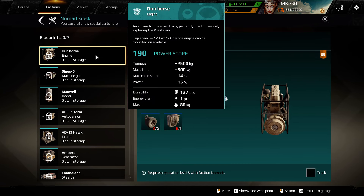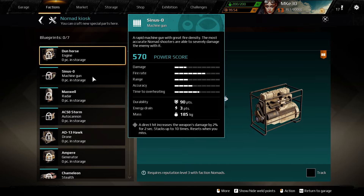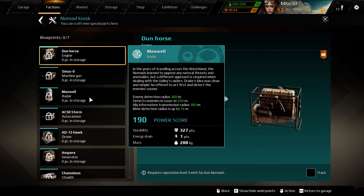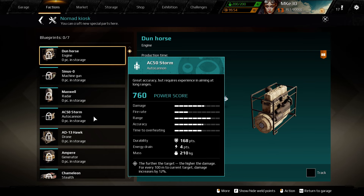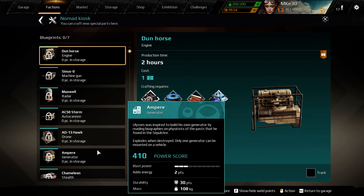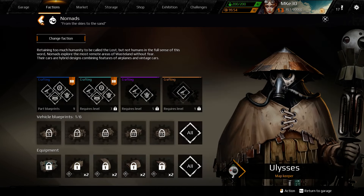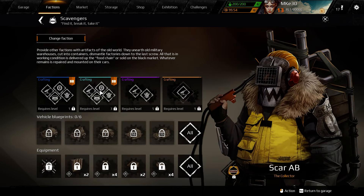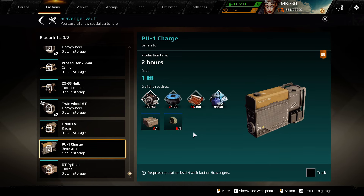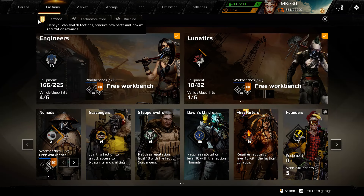I won't need this faction for a little while. Hardcore is definitely better than the Dunhorse — the Hardcore doesn't take 1 energy, and it's just one step below a Hot Red. It doesn't have the reload perk but still awesome. Maxwell is a really nice radar to get if you want active radar early in the game. The Storm Auto Cannon — those are nice, they'll serve you well. I definitely like the PU1 charge better than the Ampere because the Ampere only has 30 durability. Hawk Drones can work well. Getting Stealth is a nice reason to get into Nomads. The Hulk is pretty sweet, the PU1 charge has 164 durability.